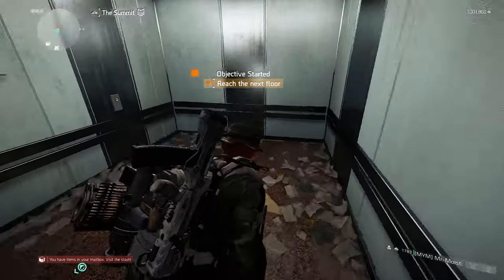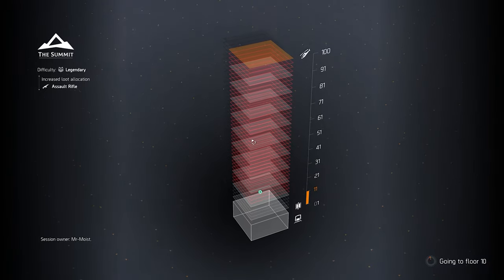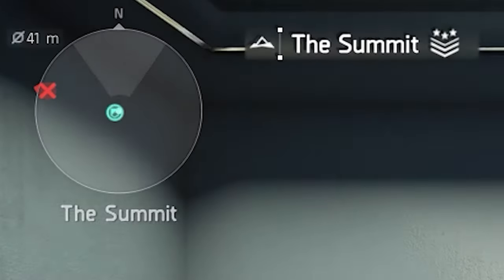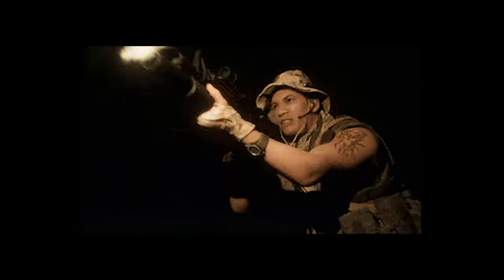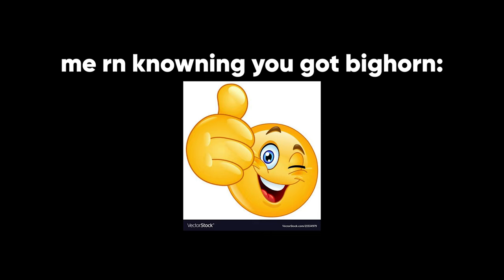You're going to want to make your way to the Summit, travelling to floor 10 on any difficulty. Once you get to floor 10, you want to change the difficulty to legendary. Once there you'll meet a boss — go kill it. If it drops on the first try, I'm happy for you, because I wish I had that good luck.